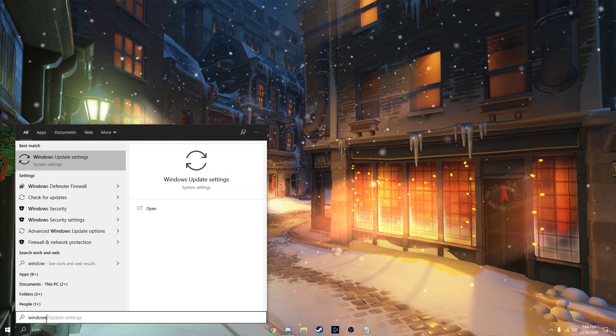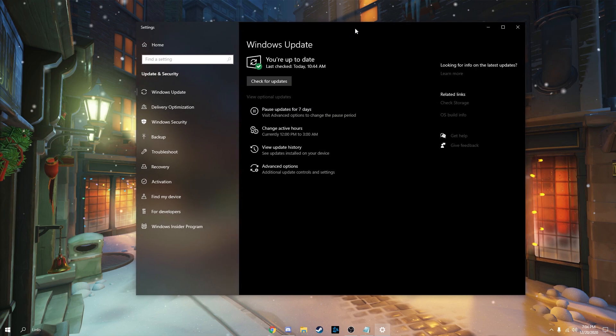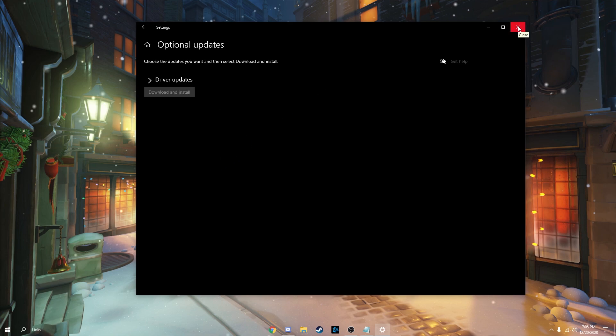To update your Windows, go search in the bottom left for Windows Update Settings and make sure you're up to date. If you've updated, go to View Optional Updates. You don't need Bluetooth or Intel updates, but there should be other updates you can do, like the 20H2 Update — that's the best one for gaming right now.